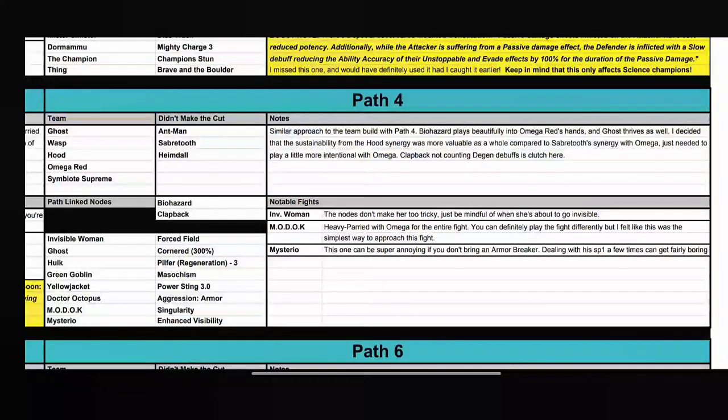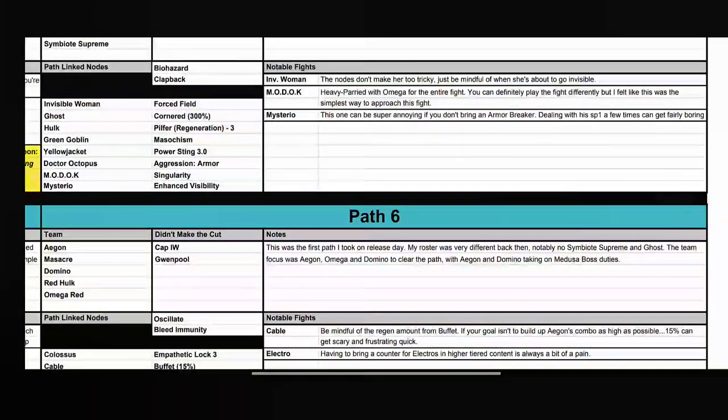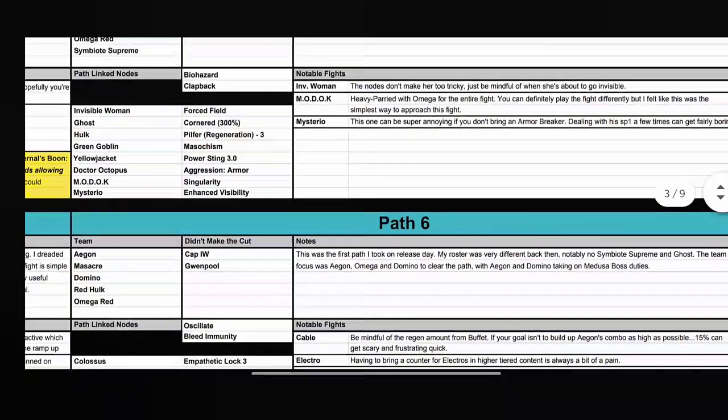Yellow Jacket has Power Sting 3 — remember not to use Special Attacks. Dr. Octopus with Aggression Armor, MODOK with Singularity, and Mysterio. This is one of the easier parts in 6.3. Corvus can deal with a lot here — get the first charge on Ghost, second on Hulk and Green Goblin with class advantage, then on Doc Ock third charge. For Mysterio, use an Armor Break character for the Enhanced Visibility node to break his helmet. With MODOK, don't hit too much into his block or you take Poison damage.